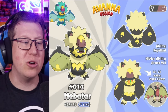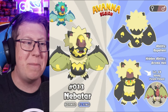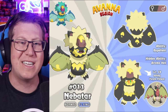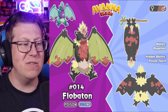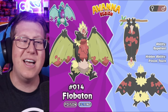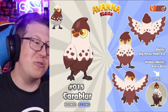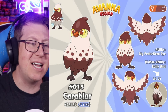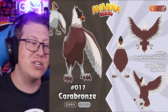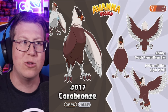Next we have Nebatar, a normal and flying type based off a bat, but this isn't the Route 1 bird of the region. It's made of a mess all over itself — yellow blotches on its mouth, stomach, and wings from all the nectar it eats. It evolves into Flobaton, a poison and flying type, where those yellow blotches have turned a reddish color from the poisonous flowers it consumes. And here is our Route 1 bird, Carablor, a normal and flying type based off a hawk or eagle. It evolves into Caraville, a dark and flying type, and then its final evolution is Carabronze, a dark and steel type — I love the bronze name giving it that metallic look, with metallic sharp wing edges.